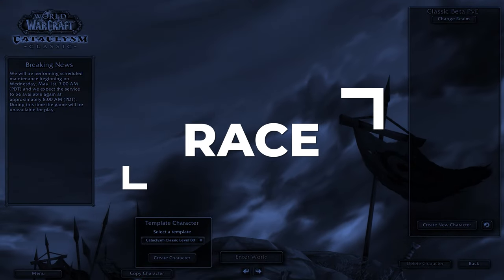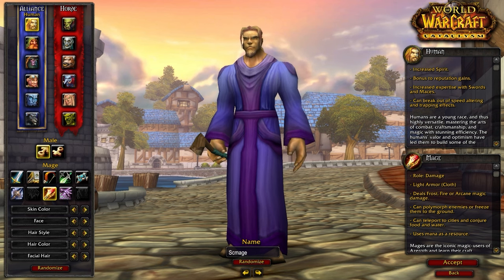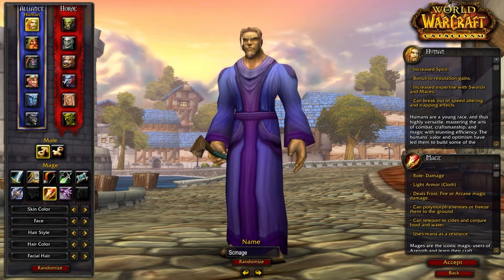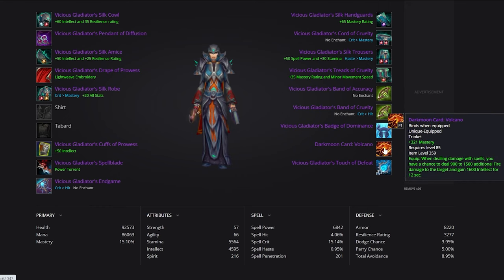Let's kick things off at the character select screen, where it's time to choose your race. As with most classes, Human is going to be the best option if you're playing Alliance. The double damage trinket is just too good to pass up. This is because of Will to Survive, which allows you to break out of any crowd control on a two-minute cooldown, letting you equip two damage trinkets instead of one. This can easily help you land kills and give you access to more PvE damage trinkets.